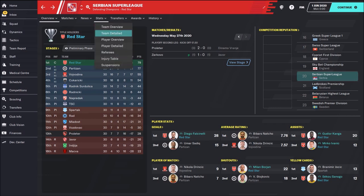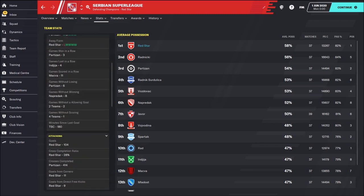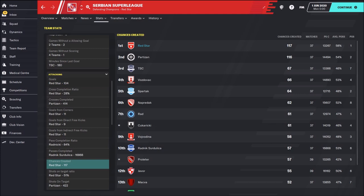Now let's check the team stats in detail. Possession: 58%, which is really good. We scored 104 goals and created 117 chances — one more clear-cut chance than Partizan Belgrade.